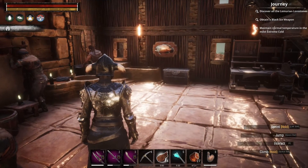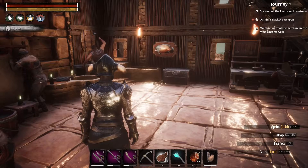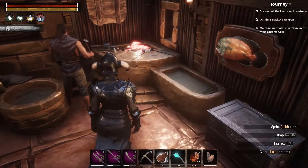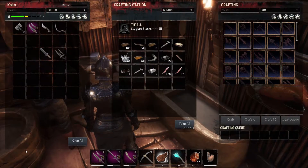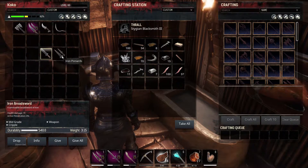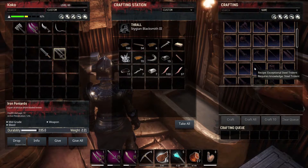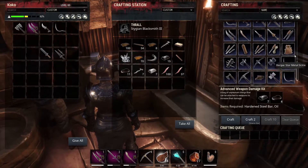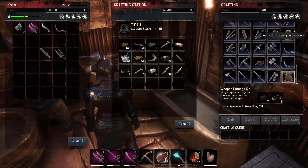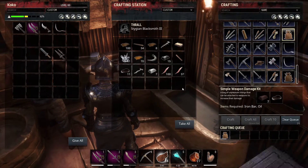Next I wanted to talk about a journey step called Modify a Weapon. You can find it in chapter 6. This one again seems to be obvious to many people, but to newcomers it might be kind of confusing, because it never tells you that your weapon needs to be fully repaired before you can modify it. Same goes for armor. So how do you do it? You need to first build one of the advanced, simple, or normal weapon damage kits. For this case, we're going to build just a simple one to showcase how this works.